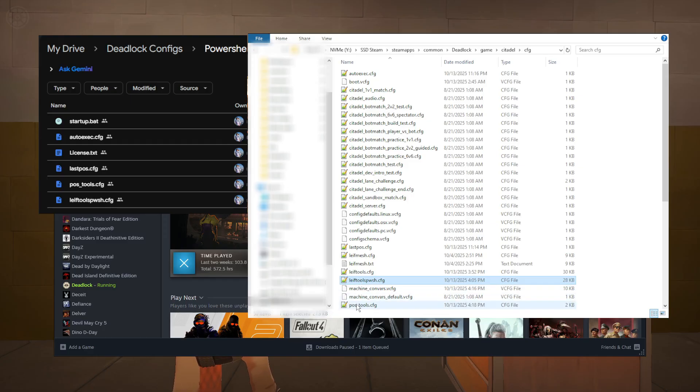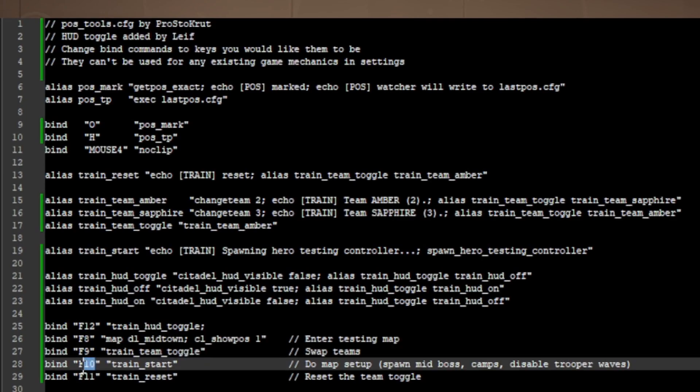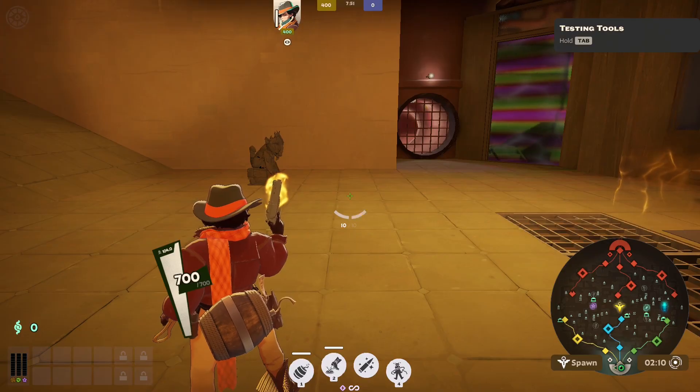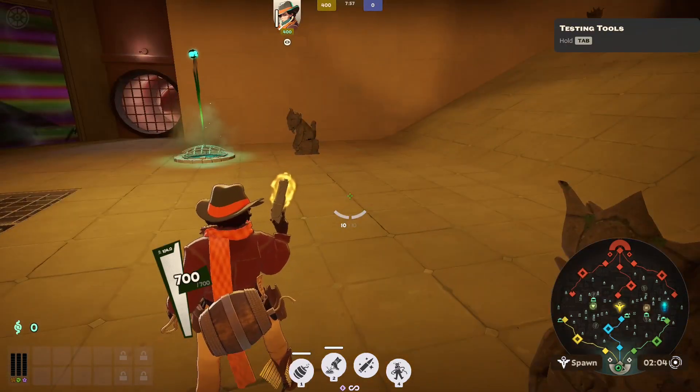Most of the keybinds are located in the POStools file. By default, F8 enters the testing map, F9 changes teams, F10 sets up the testing overlay and initializes the map, and F12 will toggle the HUD. O will save position and H will restore it. Note that simply running getPosExact in the console at any time will also save the position for the restore bind.